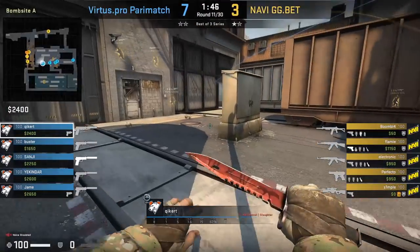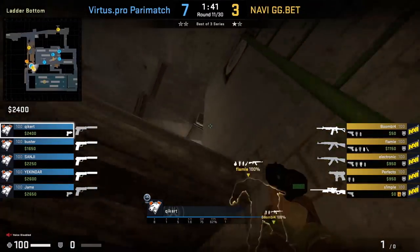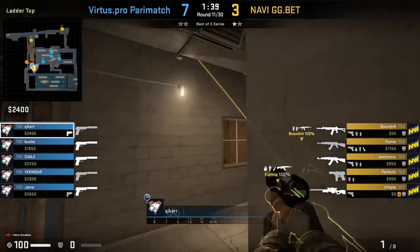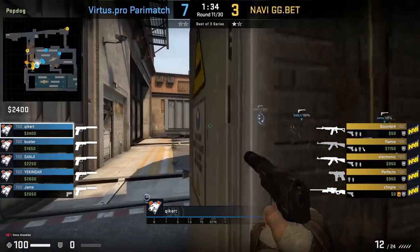Ritter's pro are on eco CT side Train. Kicket rushes into popdog and goes up the ladder, then whips the Zeus onto a crouch-flaming and is able to make his way back down popdog without anything happening to him. It's a very similar play to one Boom did a while back.